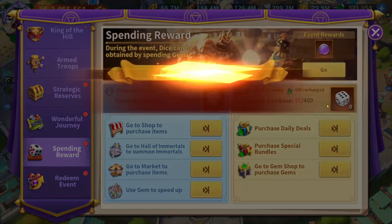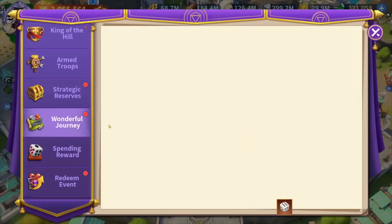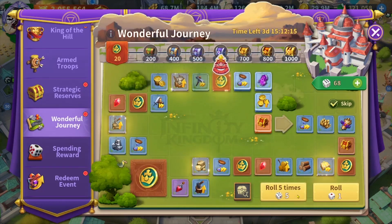We got around seven dice here. I spent a couple of gems this morning so I got two dice for the wonderful journey. I have enough dice to play, so I'm going to play five by five. The first five was very quick, so let's keep checking.